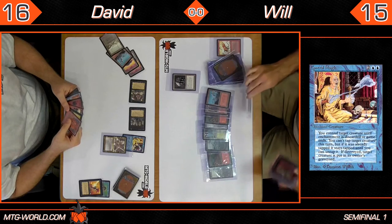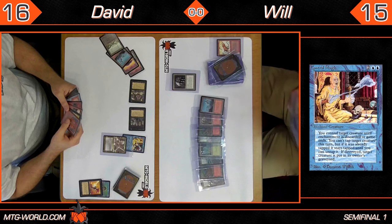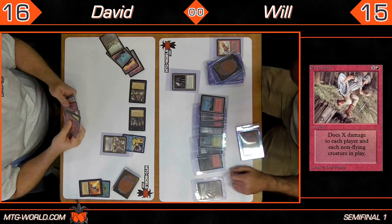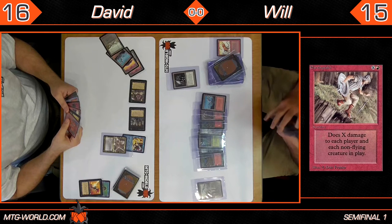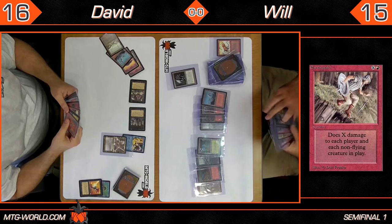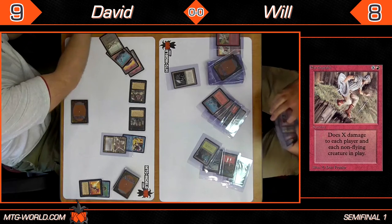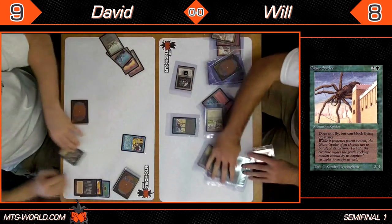Will has virtually unlimited mana but does he have anything to spend it on? It looks like he might be getting quite flooded. I think he might have had an Earthquake, which would be enough to kill the Barktooth and the zombie, but it wouldn't get rid of the Nettling Imp because it's a flyer — Earthquake only hits players and creatures without flying. With all that mana, maybe he could Earthquake for eight and hope to topdeck a Disintegrate or Drain Life. Looks like he opted for Earthquake — he quaked for seven, taking David down to nine and Will down to eight.